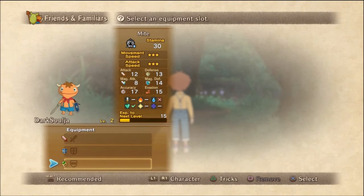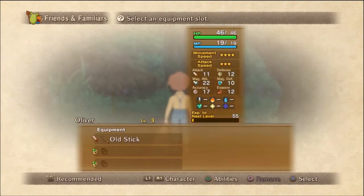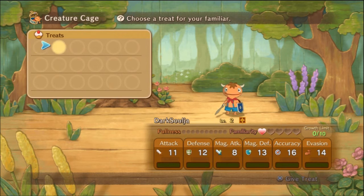There's no equipment here. So this is a creature cage. I don't think I have any food for him yet. But you can basically come in here and you'll get treats, and they basically upgrade your familiar with attack, defense, magic attack, magic defense, accuracy, and evasion, as you can see down there. You can see the growth limit. The more you feed them, they retain the stat, but they get full, and then you have to wait to feed them again.